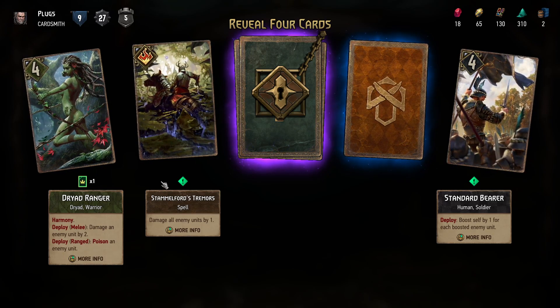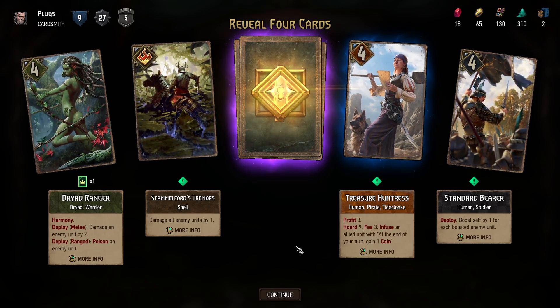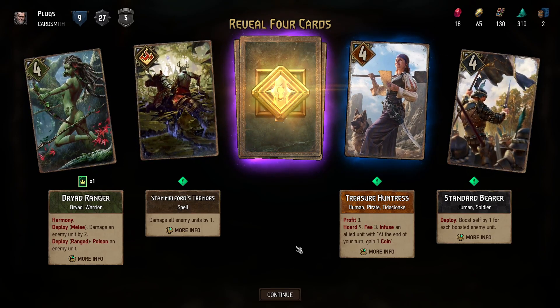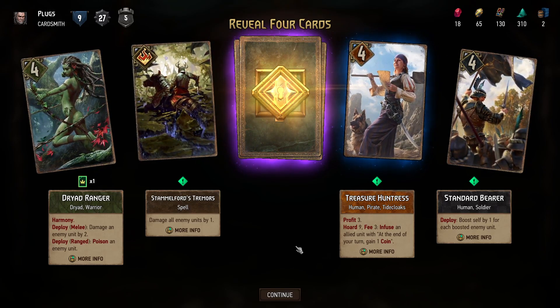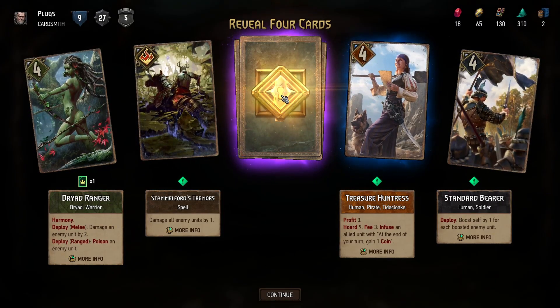Treasure Huntress has Profit and can Hoard or Fee. Trigger this ability if you possess the specified number of coins. If you have nine coins you could infuse an allied unit with this, and you could also pay three times — four times if you have nine coins. By the end, three turns later you'd end up with more coins than you started with maybe.